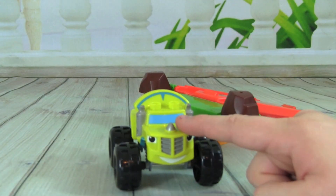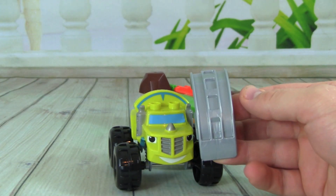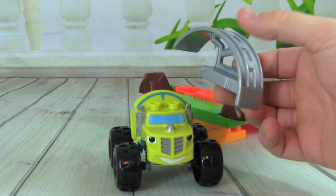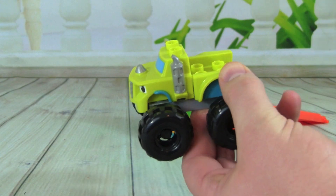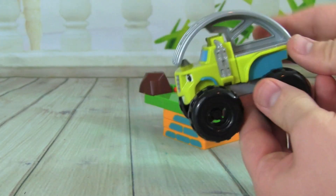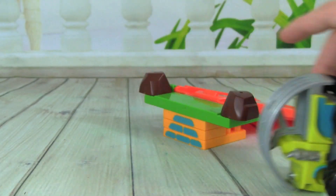Zeg, maybe we need to transform you a little bit. What if we added this roll bar right here, then you could do rolls. Let's transform Zeg — lift up on his tail and then add this roll bar here. Now look at Zeg, now he'd be able to roll.